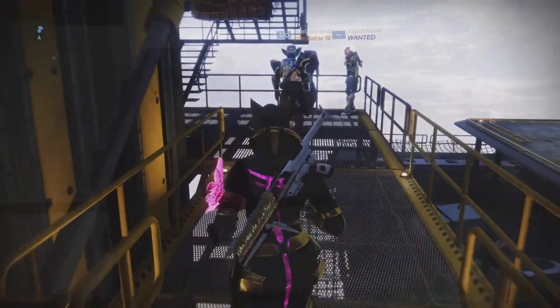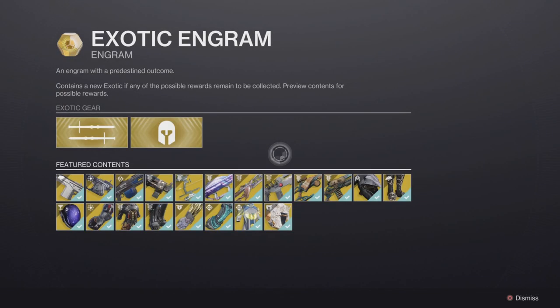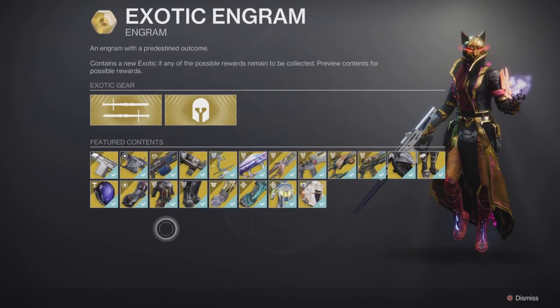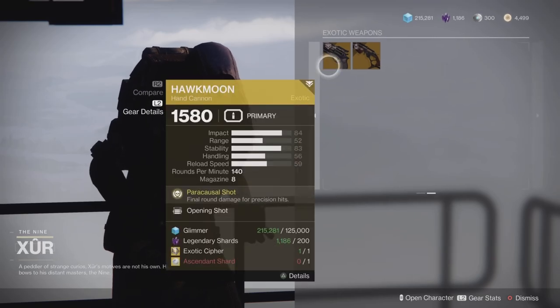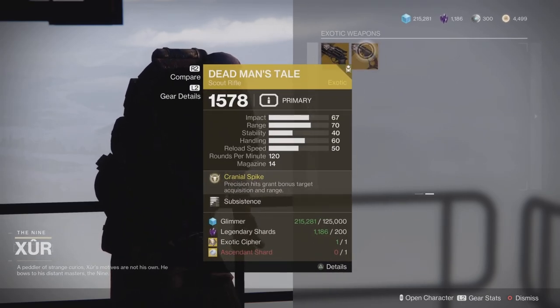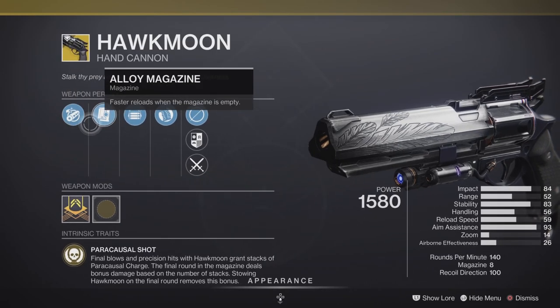As always my guardians, Xur has returned with the illustrious exotic cipher, so you can get access to all those old exotics if you haven't already. Now of course we have our lovely random rolls — one for the Hawkmoon and one for the Dead Man's Tale. Let's go over our random rolls.